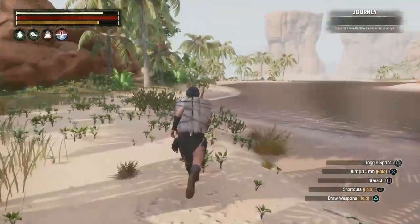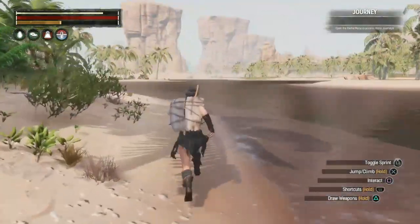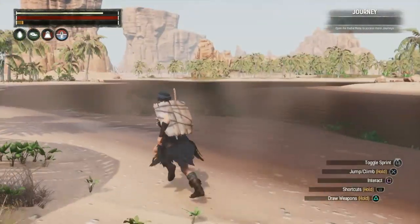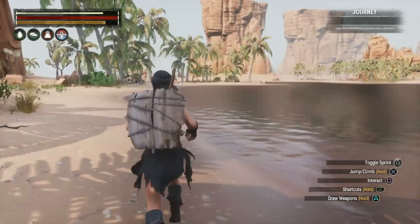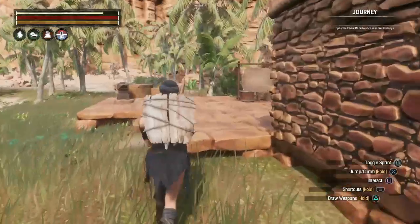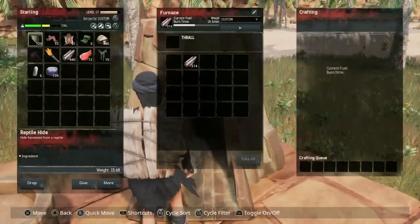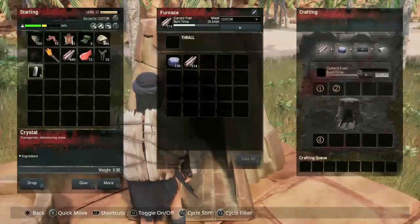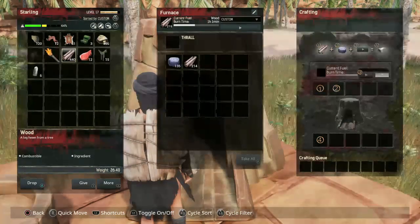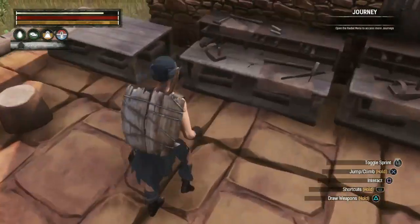We've got plenty to bring back! Excellent — we're almost encumbered so we should be heading back. Here we are, we made it back. Let's go ahead and place the ironstone into the furnace. Sometimes you get lucky and get crystal. Let's go ahead and turn it on — let it make some iron bars.